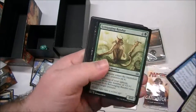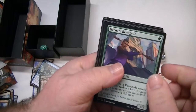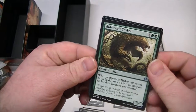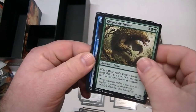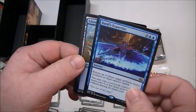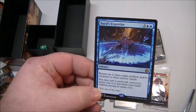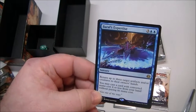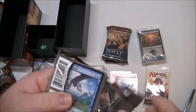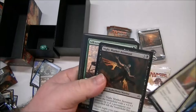Let's see what we have. Our first uncommon — Renegade Rallier. Ridge Scale Tusker — 5/5 for four, plus one plus one counter on each creature you control. That's pretty good. And our rare: Baral's Expertise. Turn up to three target artifacts and/or creatures to their owner's hand, and you may cast a card with converted mana cost of four or less from your hand without paying for it. That's kind of a double cast — I like that. I could see it in play, definitely, especially in returning stuff. You can see there could be some sneaky stuff going on there.